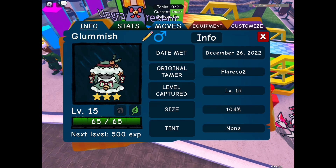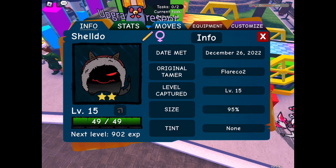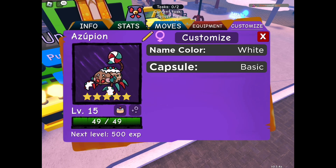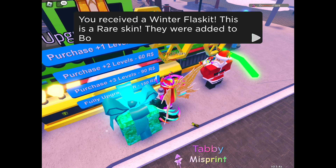Glamish — okay, that's kind of meh. Plus it's mild. Winter Sheldow — two star. Wow, that is boring. Azupion — five star. Nice, but nothing that exciting. Where's my luck?